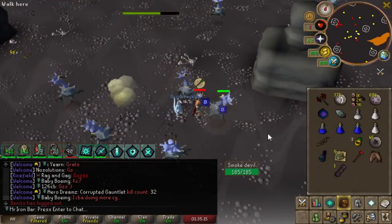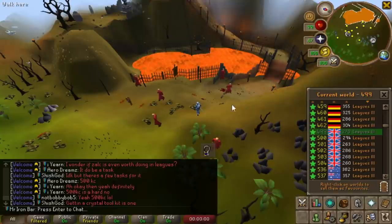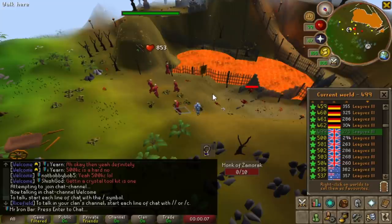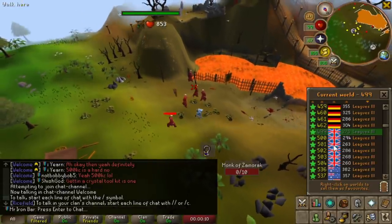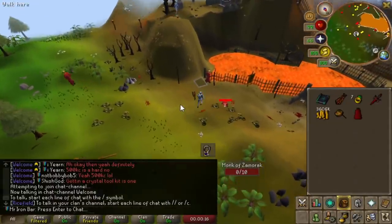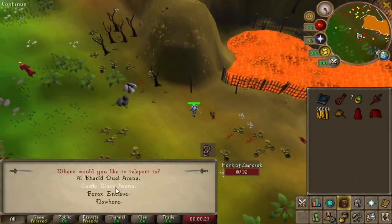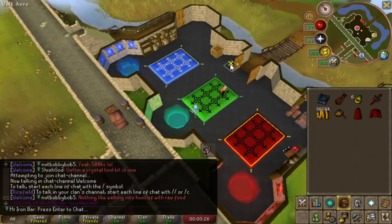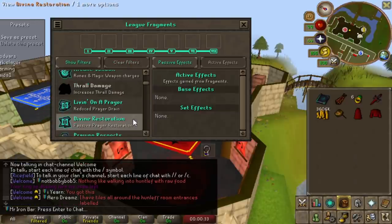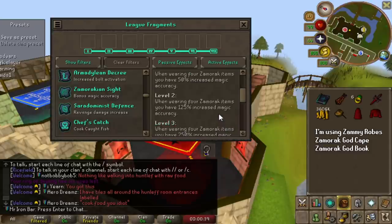An Occult necklace is such a free upgrade so I had to go and get it - 10 extra damage, so good for challenge mode raids. Other challenge mode raids preparation is getting the pieces of gear needed for the Zamorak incite relic. This relic is disgusting because it gives you 250 magic accuracy, and what that means is things that you have a hard time hitting you actually won't because you're just that accurate with magic. Like Armadyl for example - usually really tanky, even range options have trouble hitting it, but with this relic you can actually try magic on Armadyl. This will apply to challenge mode raids as well.